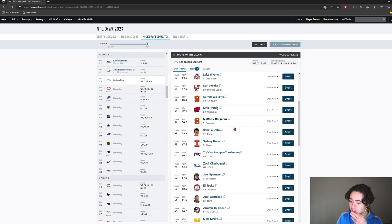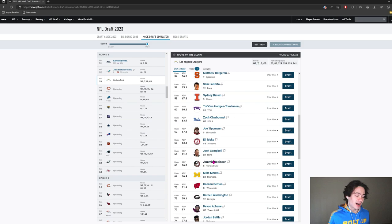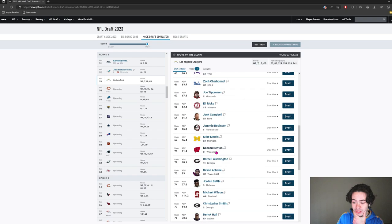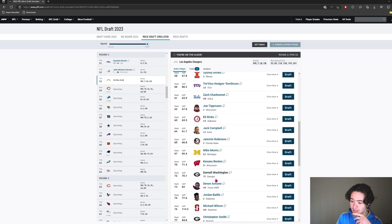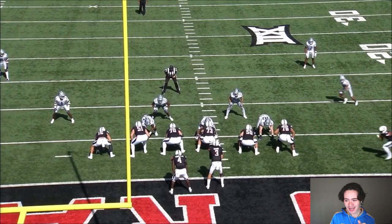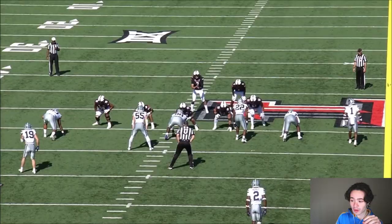Felix Anudike-Uzoma has that athleticism similar to Andre Carter but he's bigger and can hold up against the run. He's probably at the top of my list. I like Zach Charbonnet but I'm not going to draft him in the second round. I like Jack Campbell a lot but I cannot take a linebacker here — the value is not as good. Darnell Washington is also on my board.